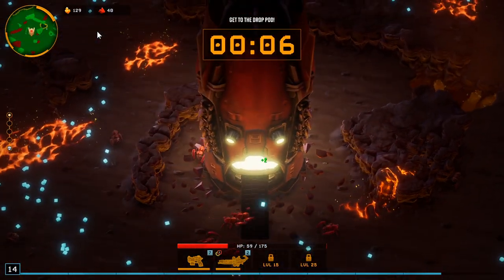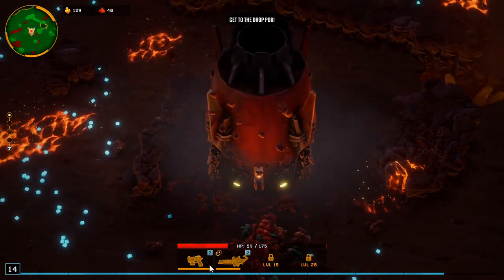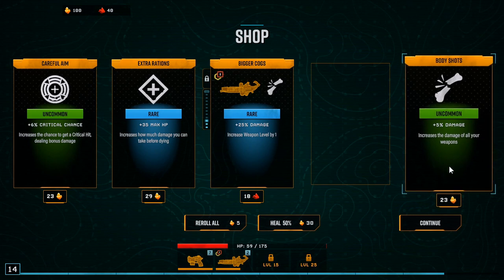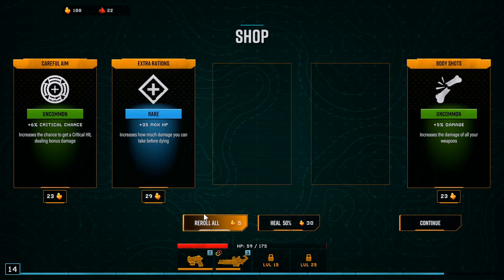I got a couple seconds. As long as I'm near the ramp when it's ticking down, I'm fine with that. Crit chance we could go but I think I'm just gonna go all in on fire damage. Damage — I don't know if this will make a huge difference but I think it'll still help. Let's reroll.